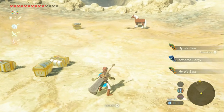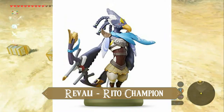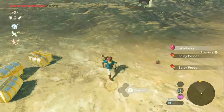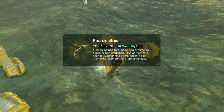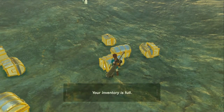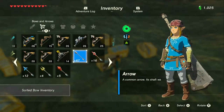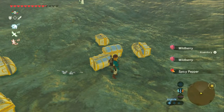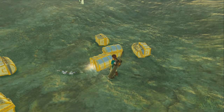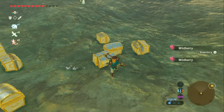Then we have Revali. He drops acorns and fruit. And in his chest is the Falcon Bow. You like that — I do like the Falcon Bow. The Knight's Bow just does not have the rate of fire. That Falcon Bow is a good bow.